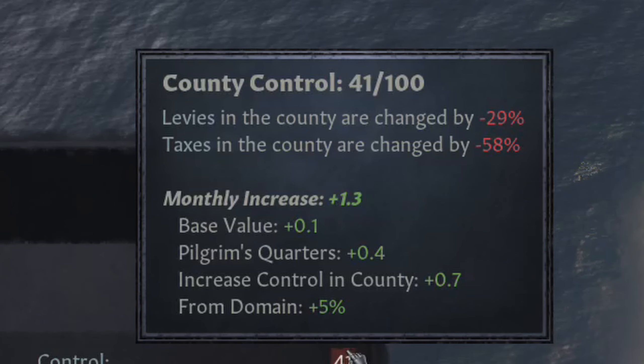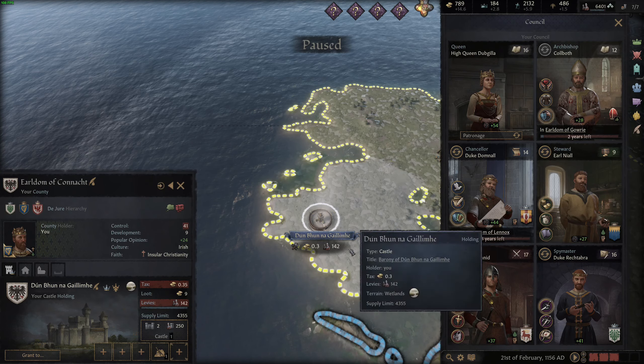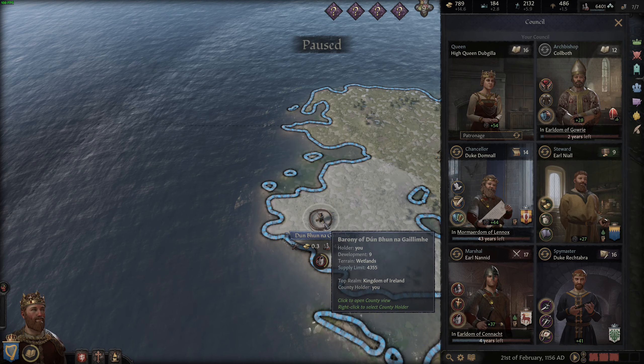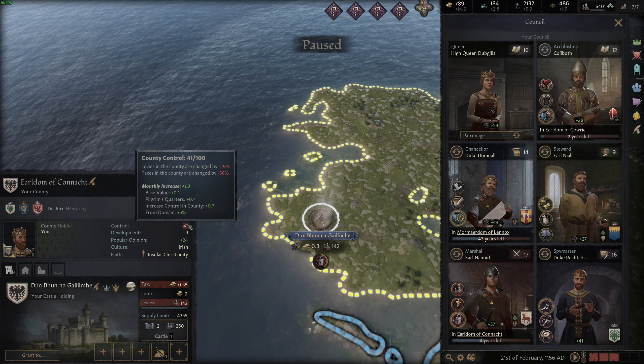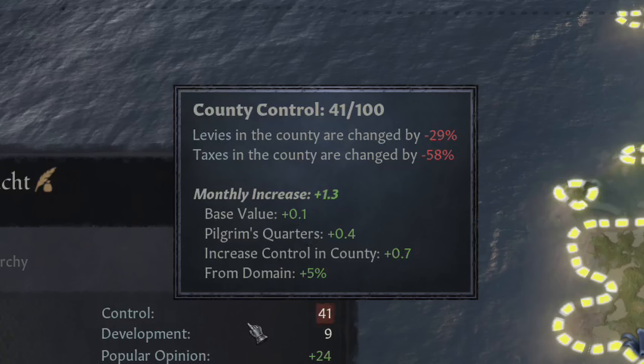Comparing that to what it would be like without it — if I take the action off the county, it is increasing at a monthly rate of 0.5. And if I put it back on, it is increasing at a rate of 1.3. So by using this action, you're nearly tripling the rate at which you increase the control in this county.